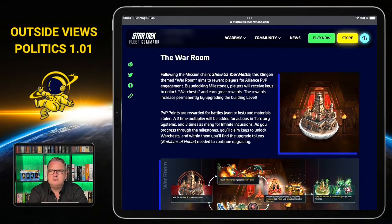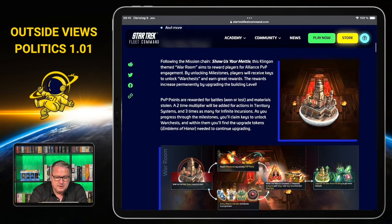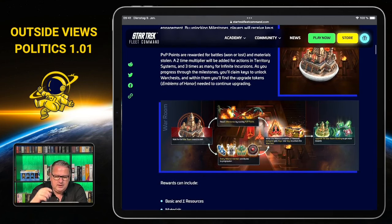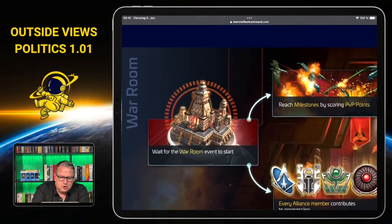We start with a quick look at the War Room. There was an introduction by Scopely itself yesterday and I'll go into the full details probably tomorrow, filming it for Thursday. The War Room is something like the Treasury we got from the Ferengi, but now from the Klingons — and it will be an alliance treasury this time, so what the alliance achieves determines what you get.